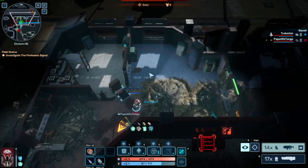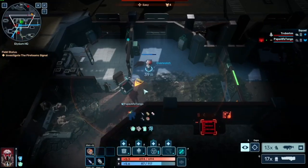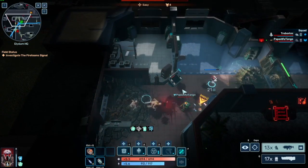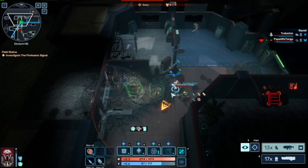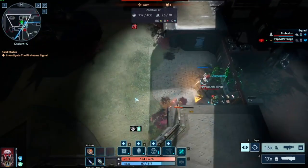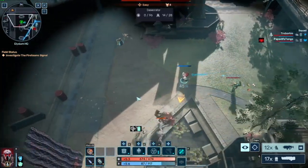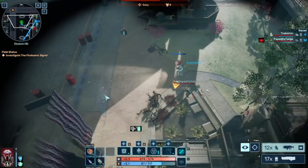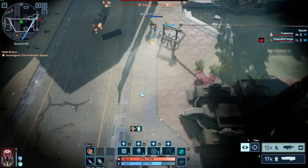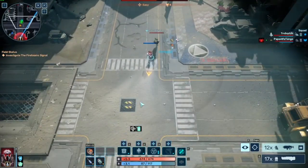All right, we investigate now — we have to investigate the field status. Go ahead and try to throw your grenade on these guys. That's a big boom! Yep, it's good. There's a cooldown on it. Anytime there's bigger groups, you can use your shotgun — I believe that's number two for grenade and number four for shotgun. Anytime they come at you, use your energy blast and spam it as much as you want.